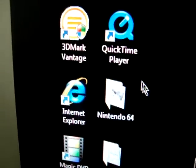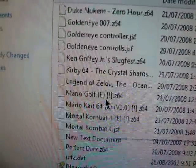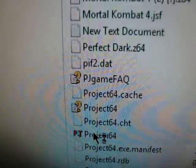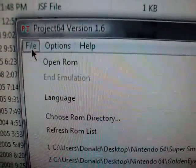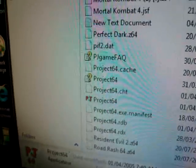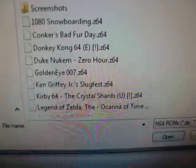So once you get all your ROMs, you'll find your little icon. Double-click on Project 64 and it'll bring up this window here, which is the emulator window. Now you'll want to click on File — when you have all your ROMs, you just drag them into the folder here. Then go to File, Open ROM, and you get a list of all your ROMs.